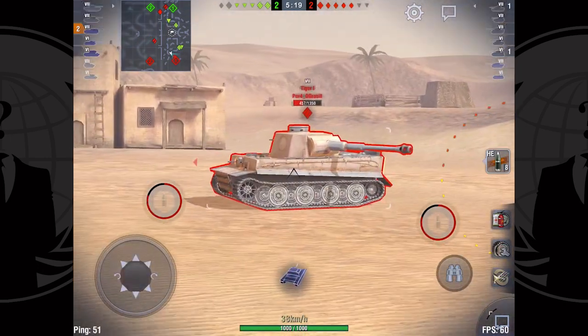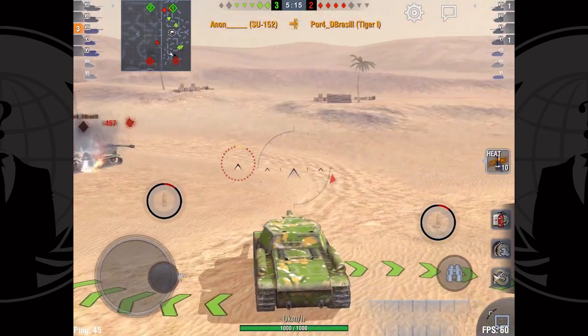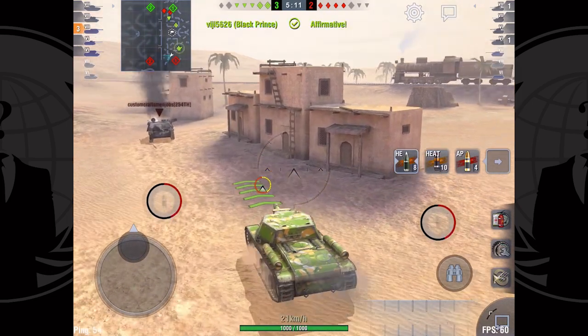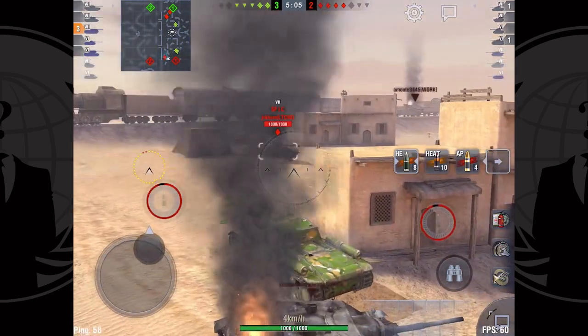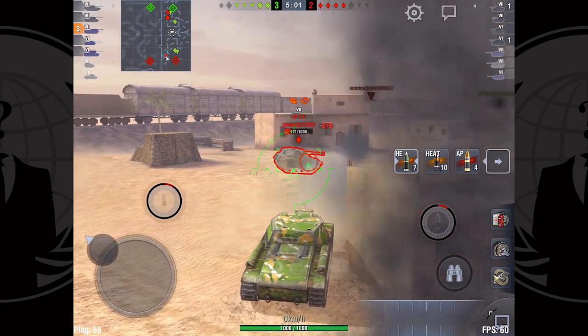The Tiger 1 stayed AFK — beautiful. The HEAT here is overkill but I don't want to waste time because I still have tanks all over the place. AP can give you some troll bounces at times because it's just such a large shell. Just like I was worried about, I now have lights popping in.